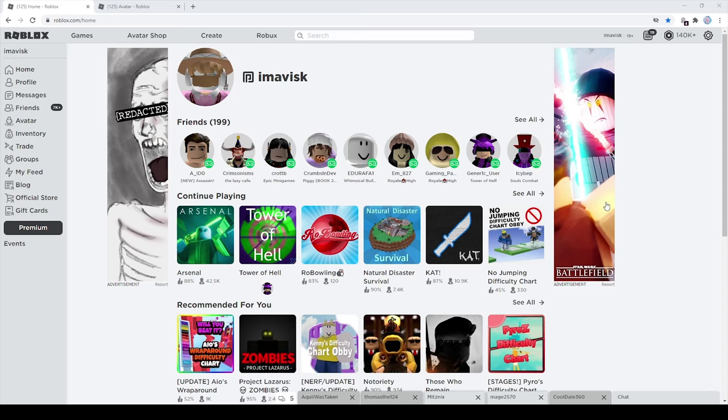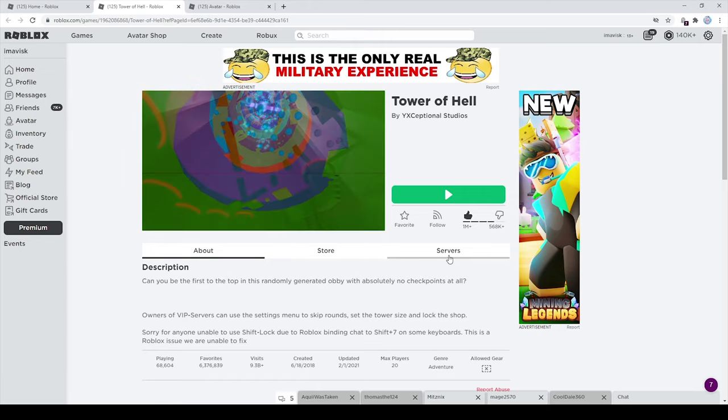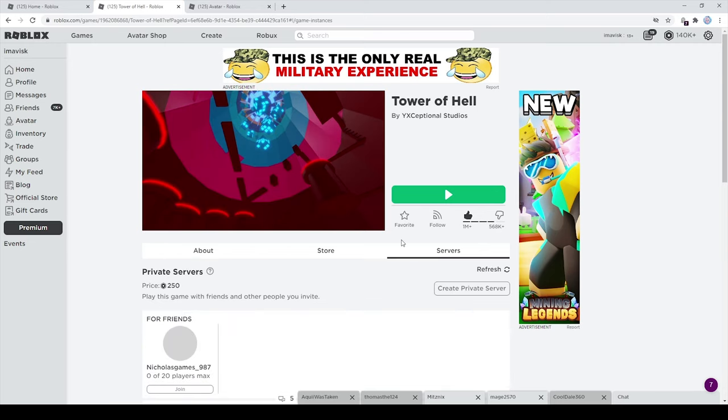Hey guys, my name is Avis, welcome back to your episode. In today's episode we're finally back in Tower of Hell, and we're going to help some people. We're going to try to give them some coils - gravity coils, fusion coils and maybe even speed coils - just to help them out. So without further ado, let's start today's episode and play some Tower of Hell.